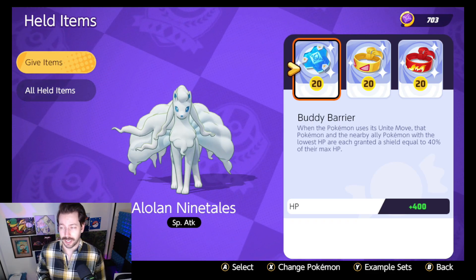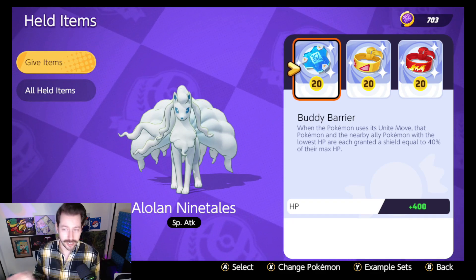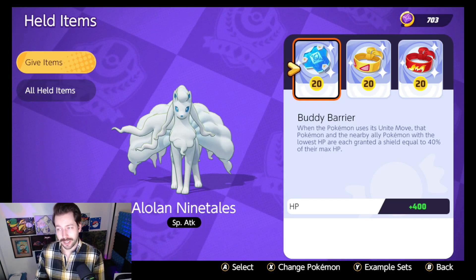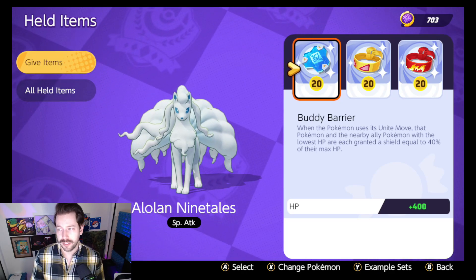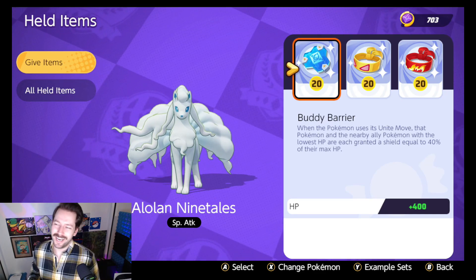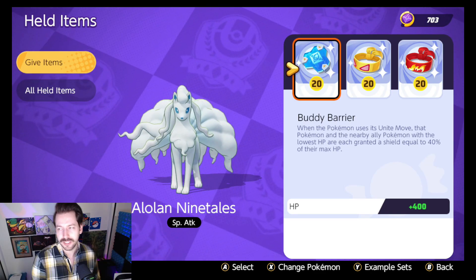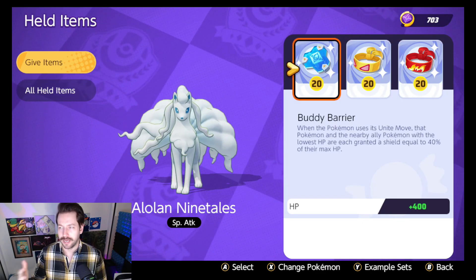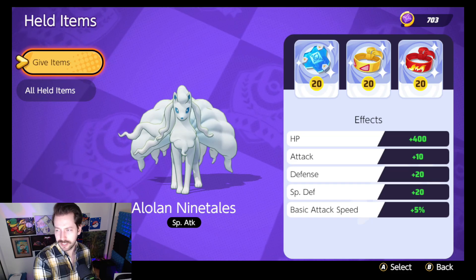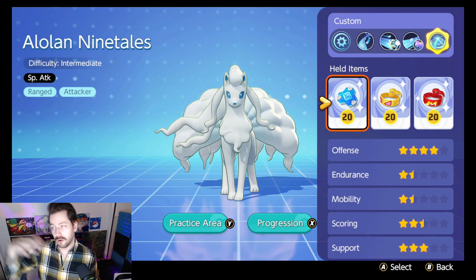You can build this into a crit build — Alolan Ninetales has no natural critical hit ability, but its boosted basic attacks can critically hit, so you can run Scope Lens and Muscle Band. It's not ideal but can be fun. Overall, something along those lines is the strongest build for the Dazzling Gleam Aurora Veil setup, and I'll show some footage of it later.